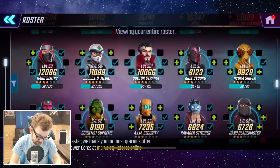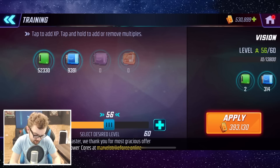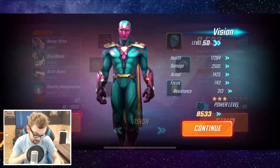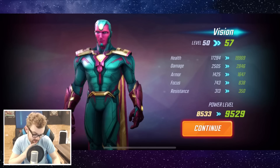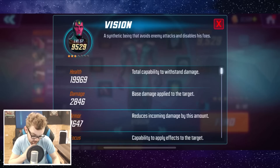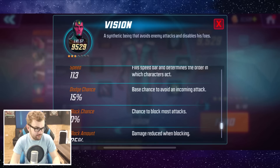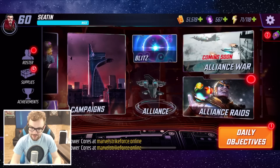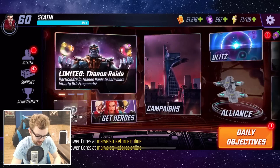Let's have a look at where Vision's power level ended up. He's currently at 8.5k at level 50. We're going to upgrade him as much as we can — I think we can bring him up to level 57. That brings health to just under 20,000, damage to 2,846, armor to 1,647. Speed is 113, so he's a fairly fast character — anything over 100 is generally a pretty good speed, and 113 is not bad at all.